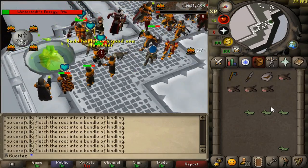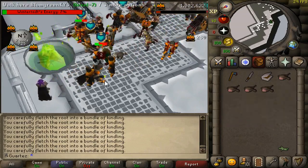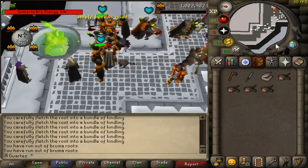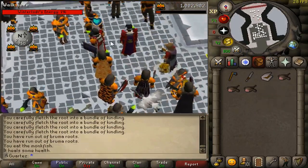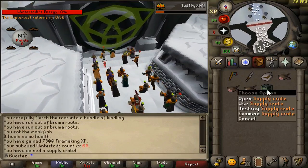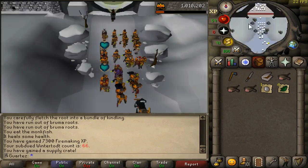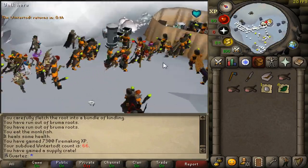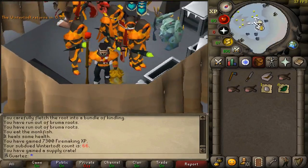Once the minigame is over you will have about one minute to go to the bank and get more fuel. Hope you guys enjoy it and good luck — there are a lot of good rewards you can get. Once you finish, run to the doors and you can see we received the supply crate. The best reward is the tome of fire, but you can get a lot of other good things as well. Bye!